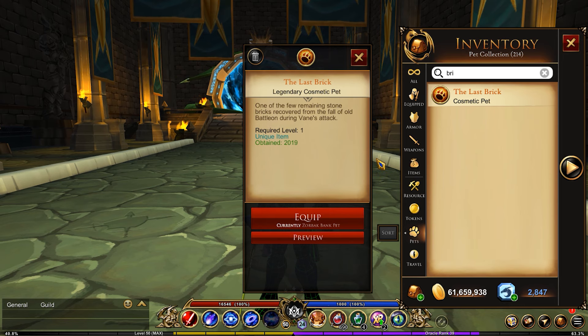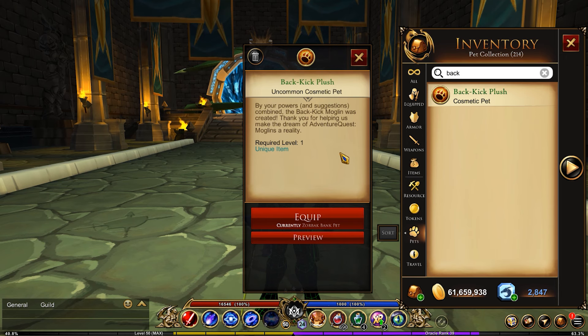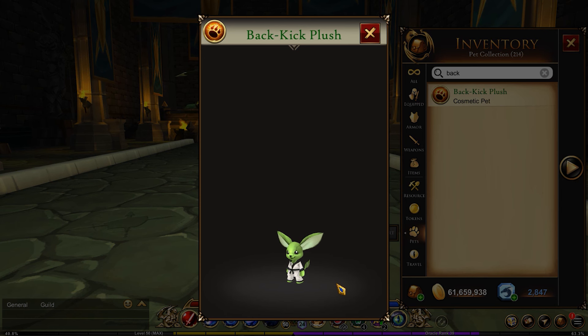Moving out of the concert stuff is the Last Brick, which I think was the first legacy pet we ever got. This was for completing the war — there was a big war where Old Batalon was attacked during Vayne's first strike, which completely obliterated the town. We got the Last Brick from Old Batalon, and I think it is really cool — one of my favorite pets in the game. For backing the Moglin Kickstarter, we also got a Moglin Pet, which was a Kickstarter exclusive.